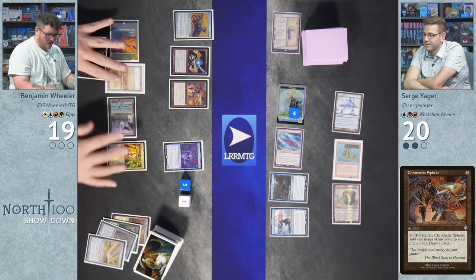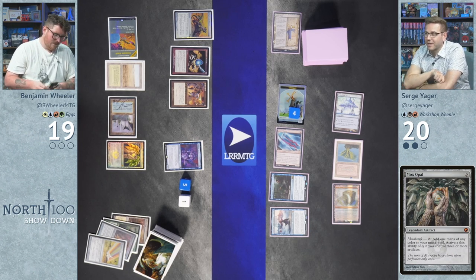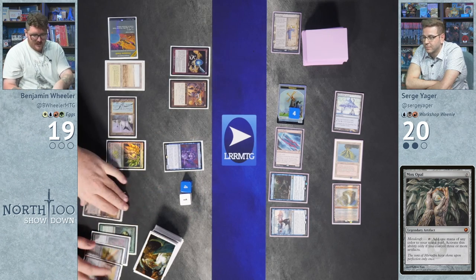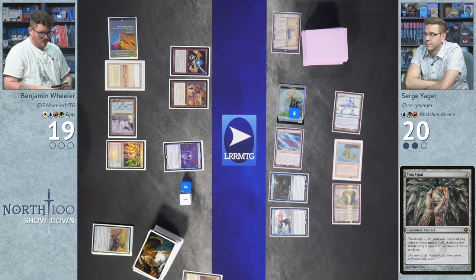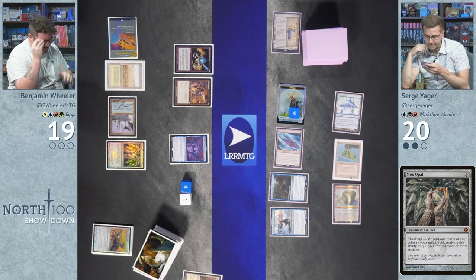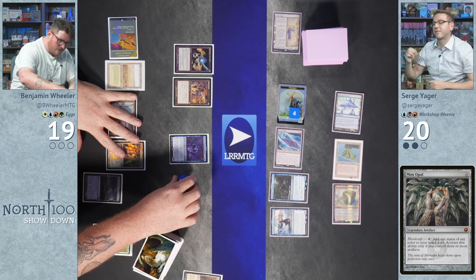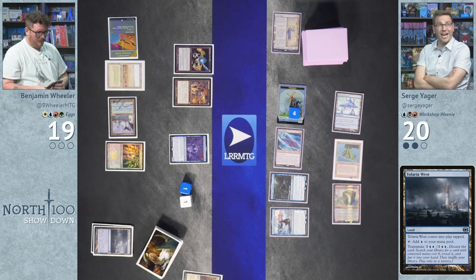Wheeler plays Mox Opal and continues chaining eggs. As noted, Eggs sometimes kills out of nowhere and sometimes just slowly cycles seventeen times. He taps four blue from Academy, sacrifices Aether Spellbomb — exiling a card — and draws. The observers note that if Wheeler is making that face and those noises while cycling, you could die at any second.